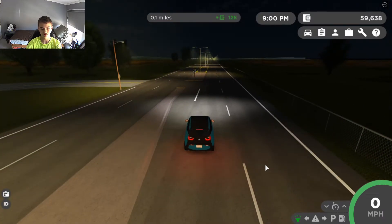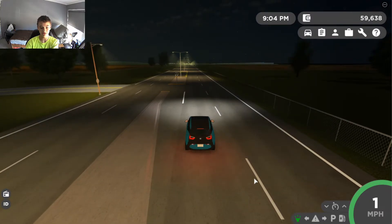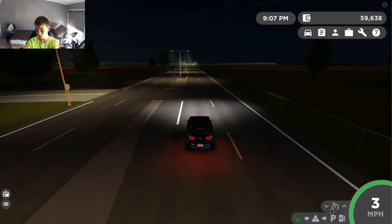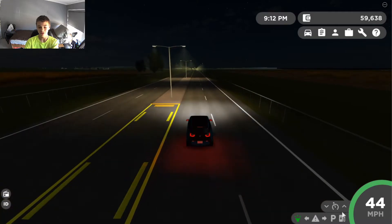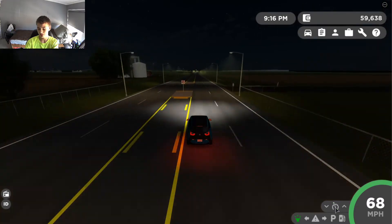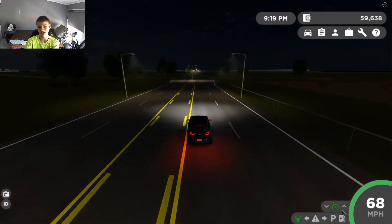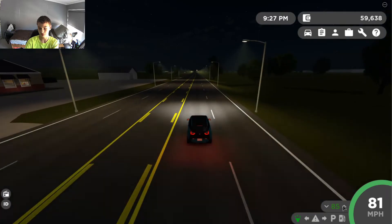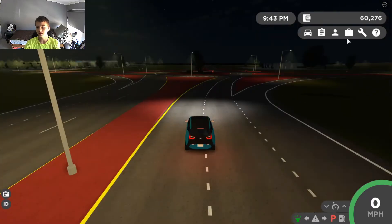Probably the biggest of the minor changes — and something many people have been requesting — is cruise control. You'll see a speedometer logo icon in the UI. You set it and it turns green, keeping your car at a chosen speed. You can adjust it up or down by individual mph increments — like 80, 85, 90, 95 — without touching the arrow keys.